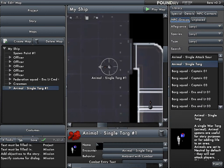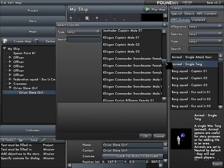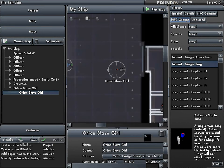I'm going to rename him 'Orion Slave Girl', and I'm going to change the costume of the actor. First I'll change the name of the actor to Orion Slave Girl — that's just for organization. Then I'll do the same for how it shows in the game: Orion Slave Girl. Click to select costume — let's do Orion Ensign Slave Girl female one.